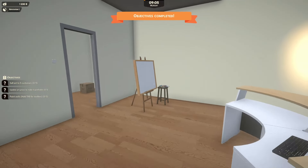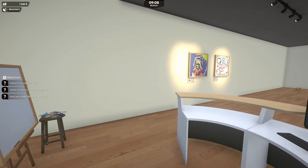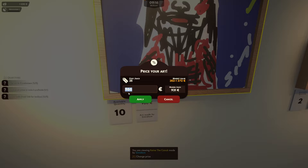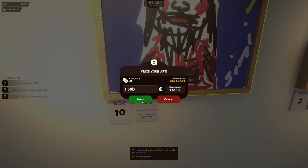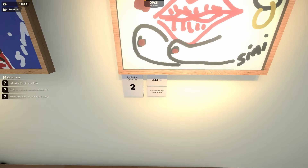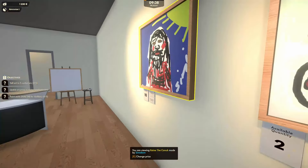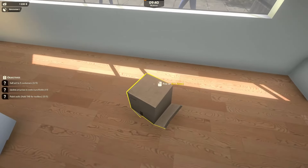Hold tab to paint walls. Sell art to five customers. Update art prices to make it. How do we do that? Change price. Kane's going to sell for $1,500. And Christina's going to sell for $2,000 at least. There we go. Perfect.